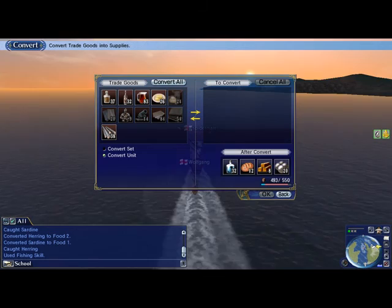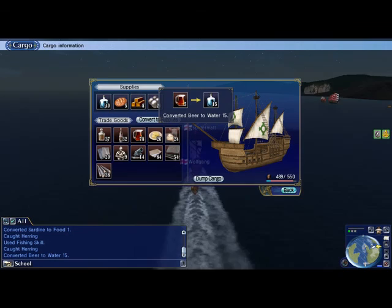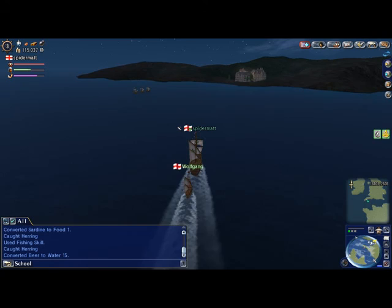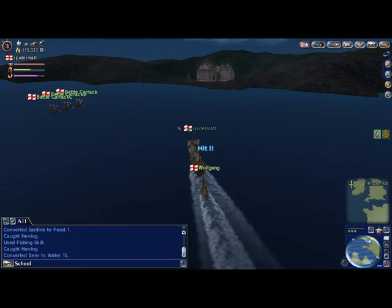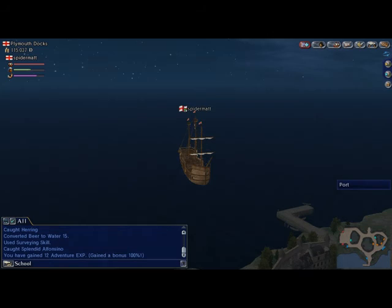Now if I want, I can take the beer and do the same thing. I'm going to convert a unit — I'll save five beer. That's going to give me fifteen more water. That's a really useful skill to know. Fish, and learn how to convert stuff on your boat directly to food and drink, because you can go on long trips where you're not understood in the port, and sometimes you can't get in the port because you don't have a port pass.